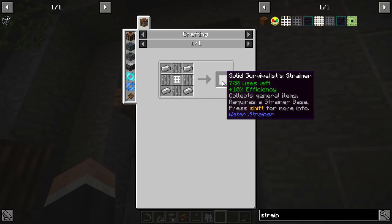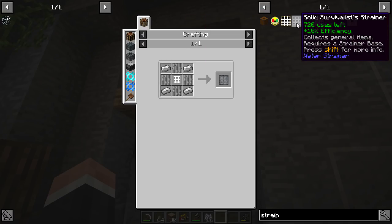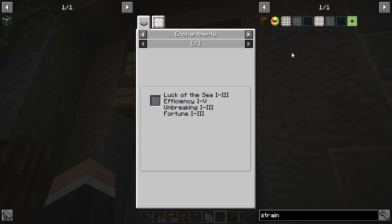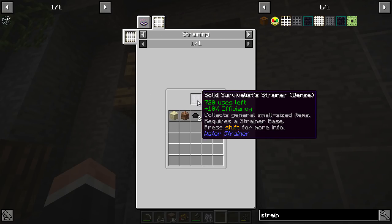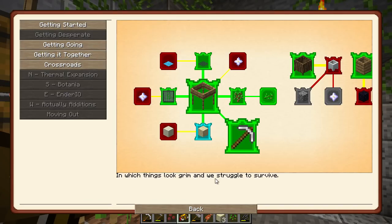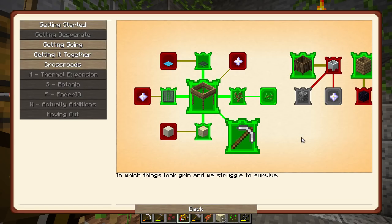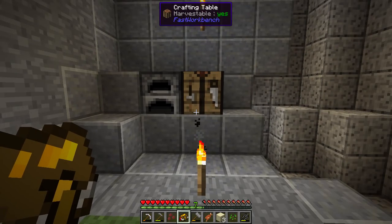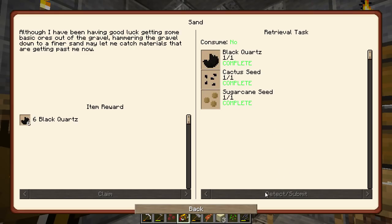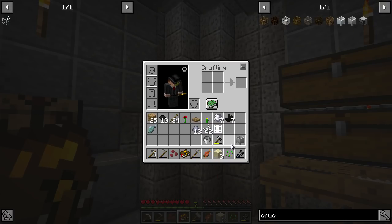That one has 720 uses - and that is essentially the same one but with efficiency, just a little bit better. I finally got some black quartz - boom! And we got some more black quartz. I check if the crucible is doing the thing - is this not working?